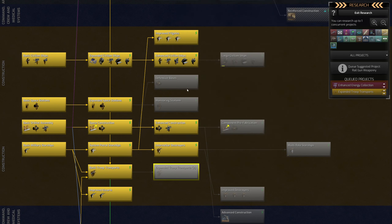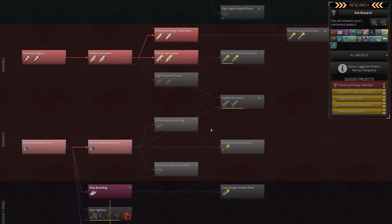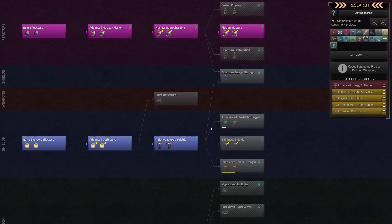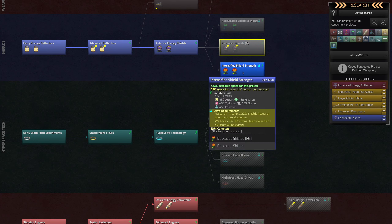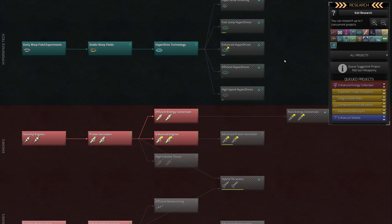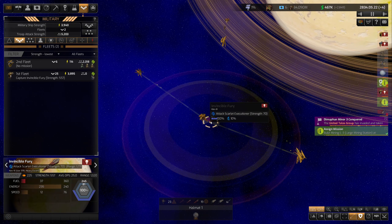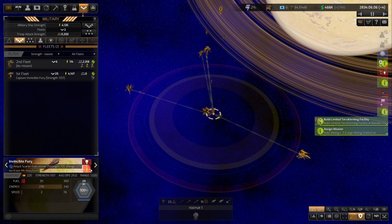Expanded troop transports would be kind of nice - let's add those to the queue. I think if the racial ability works the way I think it does, whatever tech you're actively researching when you break down a ship has a chance of triggering an advancement. So I'd like to be researching more expensive, more valuable techs. We got fission mastery. Let's go for enhanced shields for now - I can't get any better hyperdrive at the moment, this is as good as it gets.